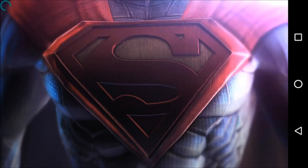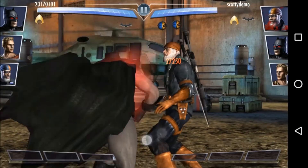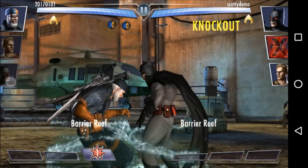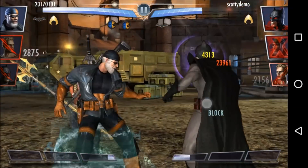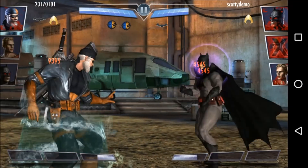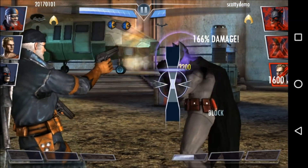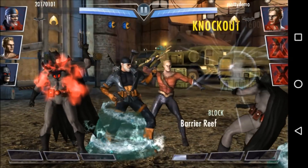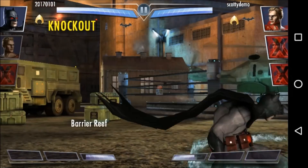That glitch makes it literally impossible the second it triggers. It's caused by Deathstroke's passive Pirate Crew, where your teammates come in on the special. There are a few broad strategies: one is to knock out Deathstroke before he can do a special — if he doesn't do a special, Pirate Crew doesn't trigger. You could also drain his power to prevent the special.